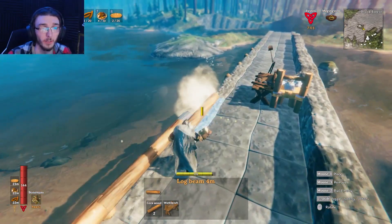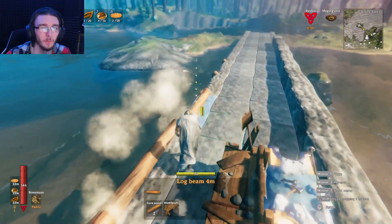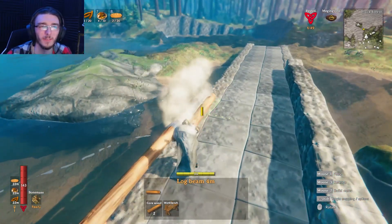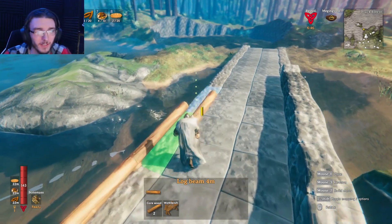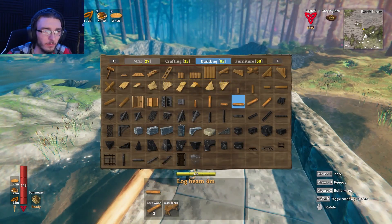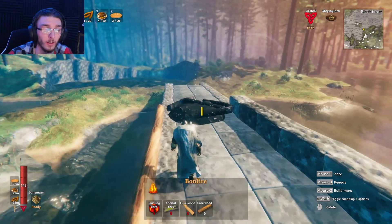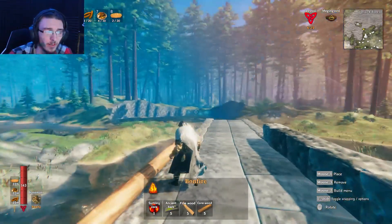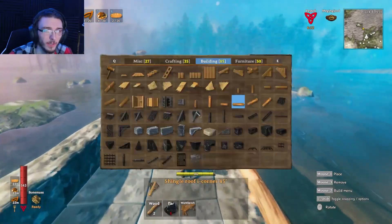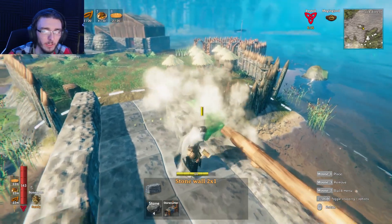I do want to build a lighthouse somewhere around here, and a dock. I think those are two things we really need, especially some sort of a lighthouse. I know we have our mini-map, but sometimes it's nice to just look off and see a tower with a bonfire up on top of it. Like, that's massive — it towers too. I want this on a tower somewhere. That would be so cool to just have that burning up on the top. That's definitely something I do want to add into our little base.